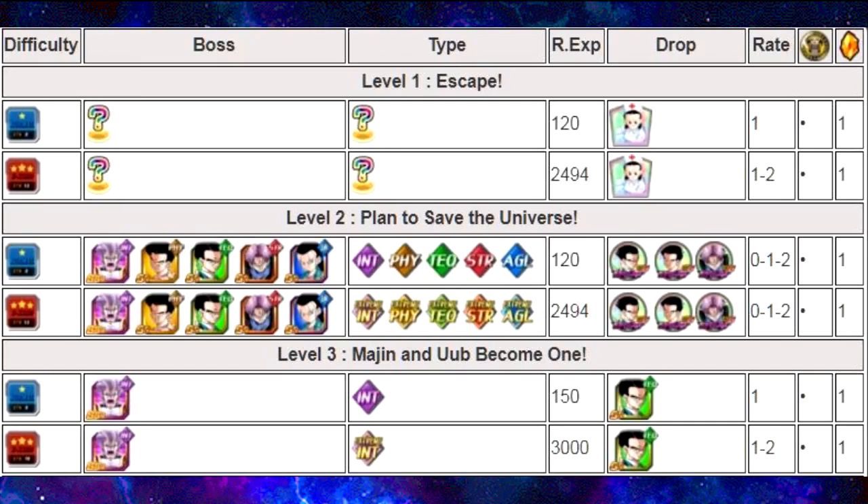Alright guys, so Level 1 is Escape. There's no actual enemy there, but you have to answer a couple of riddles, and the actual reward is 1-2 drops of the Nurse Chi Chi reward. You get an enemy attack and defense minus 74% for one round, so she debuffs the enemy. The attack debuff is definitely really useful. The defense debuff might become useful on a Broly event, but that's only on the physical and the strength points.